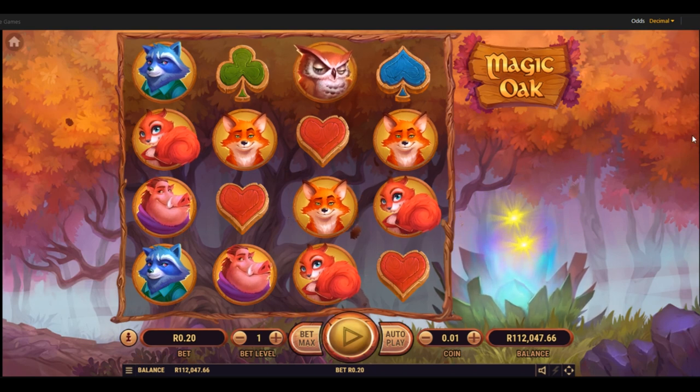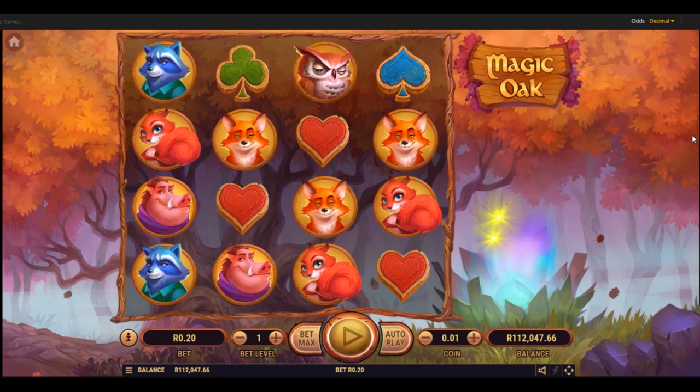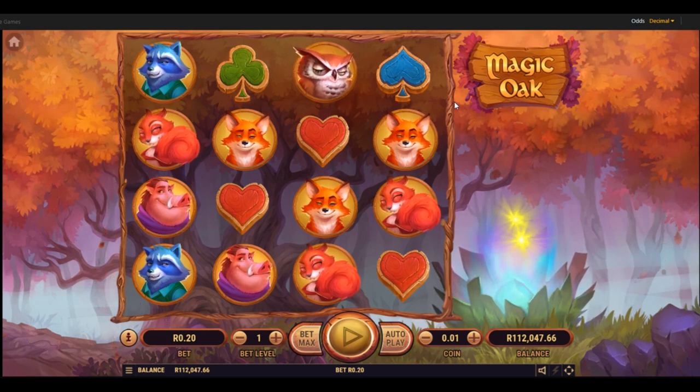Oh, beautiful looking game — I really like the looks of this. These symbols look fantastic, well done. We've got the old daddy raccoon over there, lady fox, Mr. Fox, the boar guy, a couple of low win hearts, and that owl — how cool does he look? I'm really excited to play this one. It's one of the few Spinner Zonko games I've been excited about in a while.